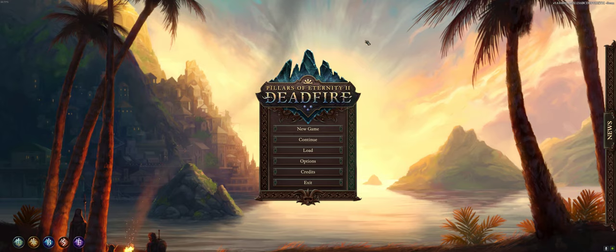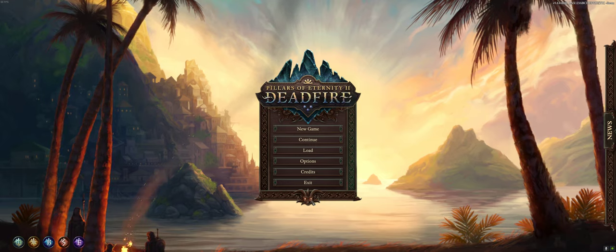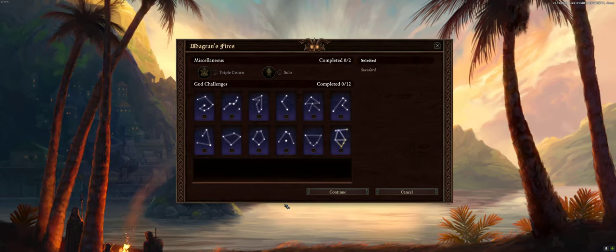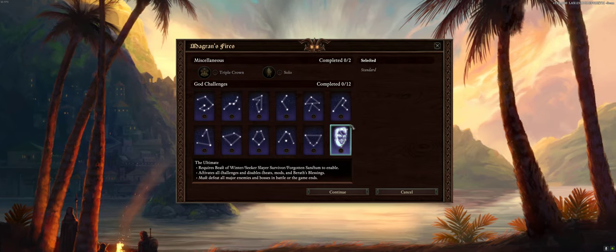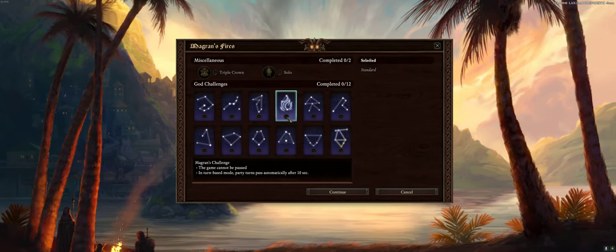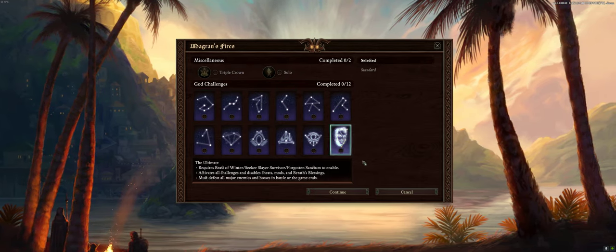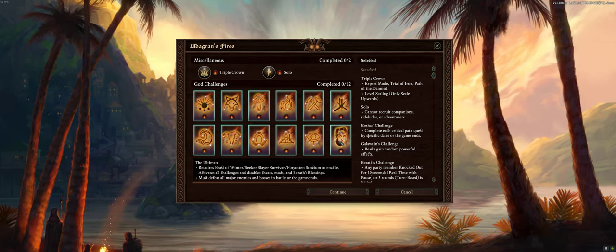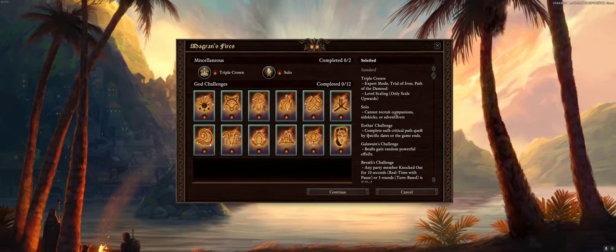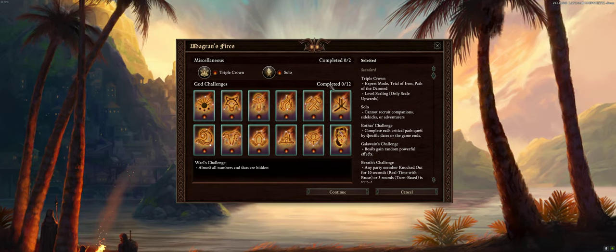On the start screen, I'm just going to show you a button that I think many of you have missed. If you click this little symbol down here, you get some additional challenges you can do in the game. We're not going to do it for this guide, but it's here for you to explore. The ultimate challenge is the hardest one you can do, so check that out if you want.